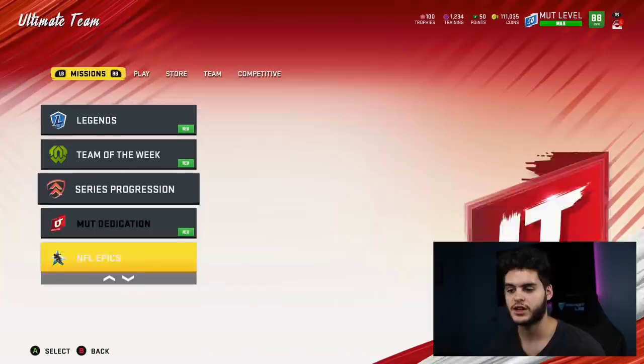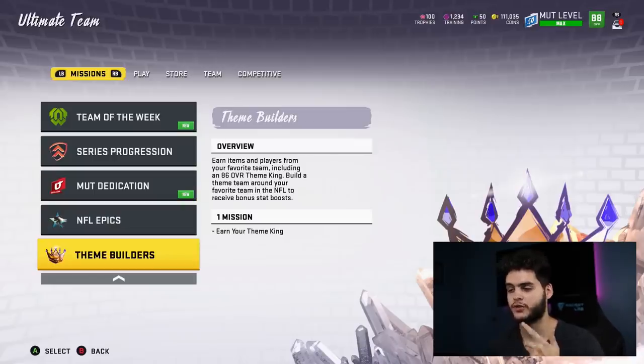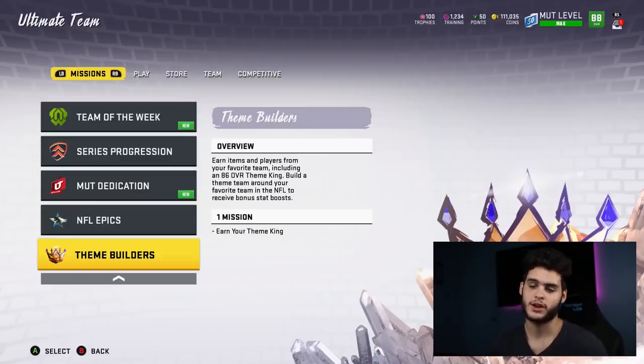One thing that does suck about no money spent is they did stop doing House Rules weekly. That was a big no money spent thing — we got a free theme builder, a free superstar, a free NAT elite; there was some really good stuff. They no longer do it weekly. I'm hoping that next Tuesday they do another House Rules and allow us to get one of the Kickoff Masters for free as a NAT card, but I don't know that for sure.